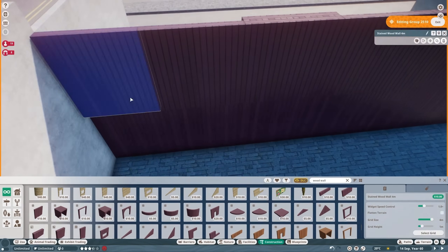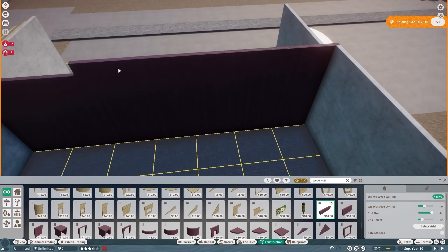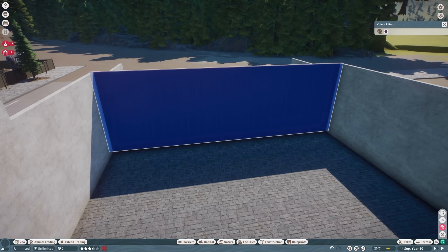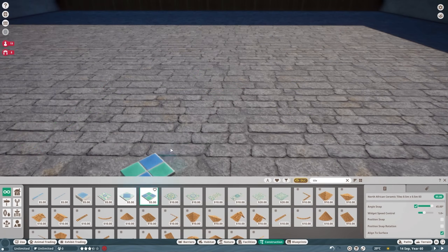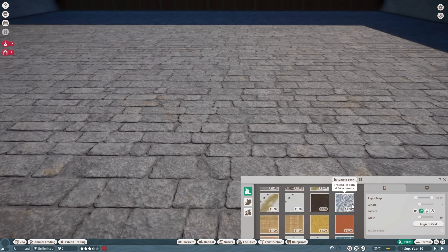I'm blocking off the back of the building here. The roof is also going to come down a lot — the shell of the building is a lot bigger than the interior, kind of like with the lodge. But I've done a lot more work on the interior this time around.